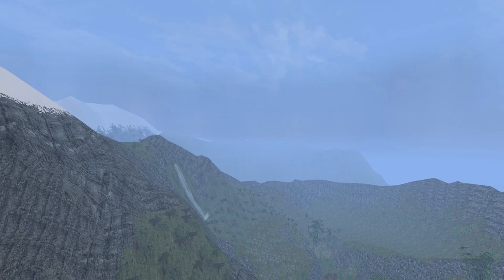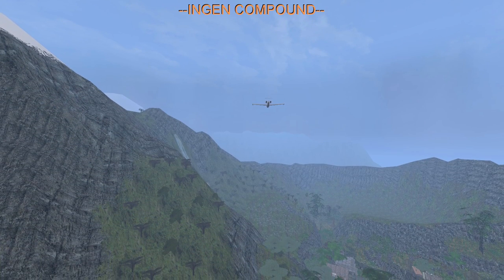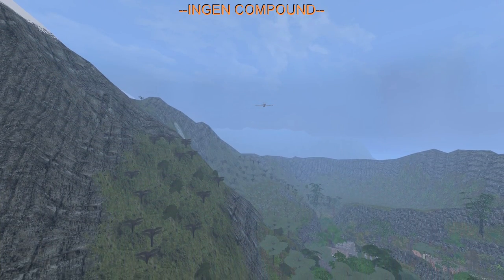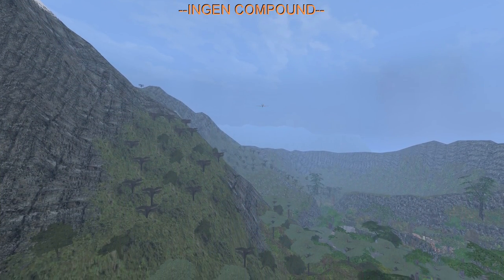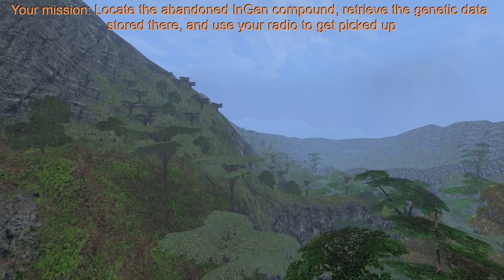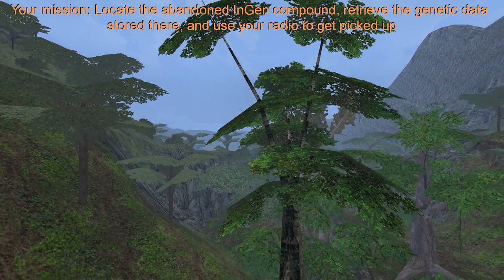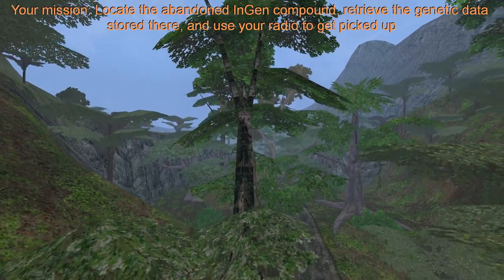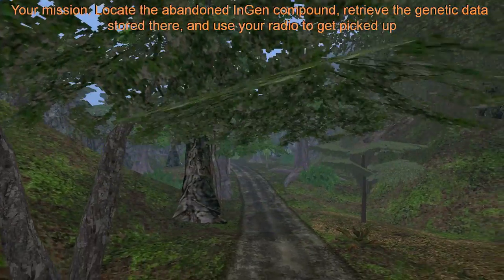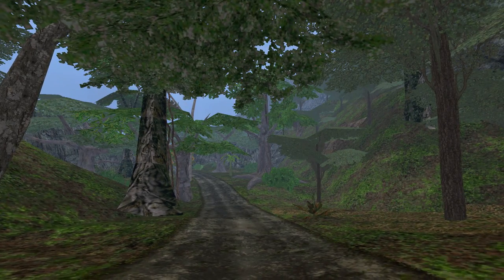I don't know too much about this. The only thing I saw in the thread that might be considered — fancy cutscene! I don't think I've ever seen a Trespasser map that had an in-game cutscene rather than just playing a little video clip. Your mission: locate the abandoned InGen Compound, retrieve the genetic data stored there, and use your radio to get picked up. So yeah, we are an agent being sent deep into the South American jungle to an old abandoned InGen research facility to steal their stuff.